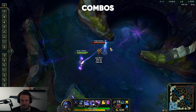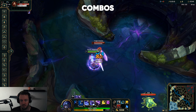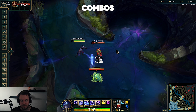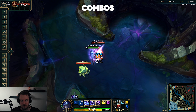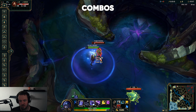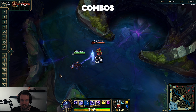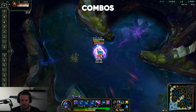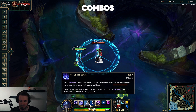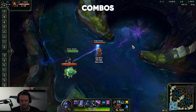Combos in Shen are very simple. The first combo is Q, then auto, auto, auto — that's what you generally do in laning phase when you trade. You can also use your W during it: you Q, auto, and then when the enemy goes to auto attack you, you W. Try to time it with their auto attack to get more value out of the W. The second important combo is the E+Flash taunt, then Q and auto them down. For W timing, the moment the enemy auto attack starts you click it — you don't want to waste it.